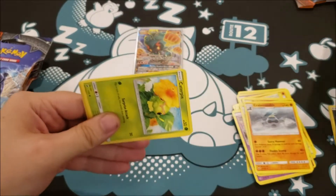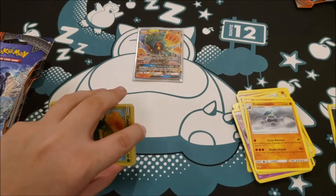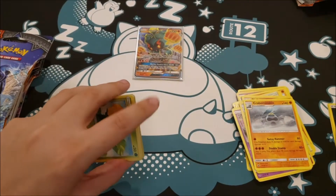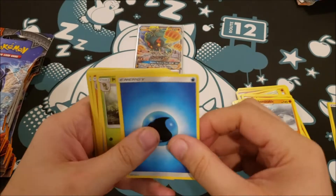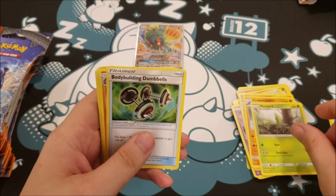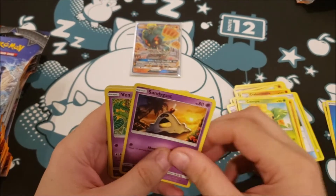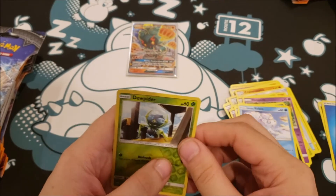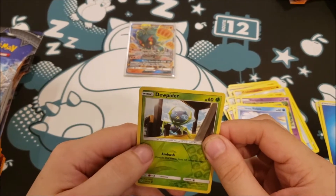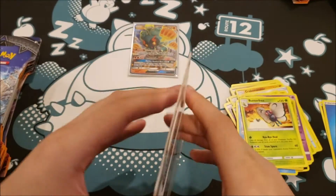On to our next pack. There is the code card. One, two, three, four. We have a Water Energy, a Metapod, a Metapod, Bodybuilding Dumbbells, a Rhydon, Caterpie, Sandygast, Venipede, Sneasel, Alolan Vulpix, a Dewpider, a Reverse, and a Butterfree Rare Non-Holo.